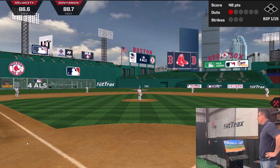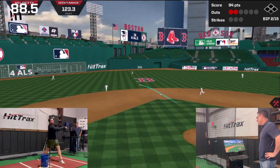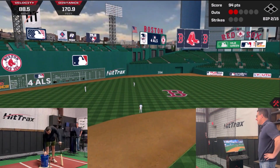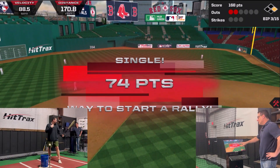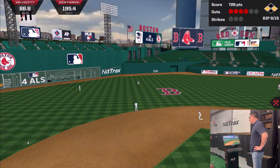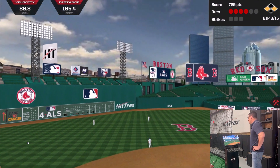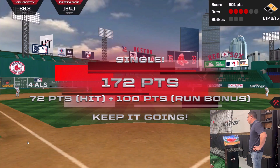Ryan, you've got to elevate a little bit — get some people on base. There you go, that's up the middle at 88 miles an hour. That's a single and it was 74 points. You scored a run there — so you get the 100 bonus points for the run plus 72 points for the hit, that's 172 points total.